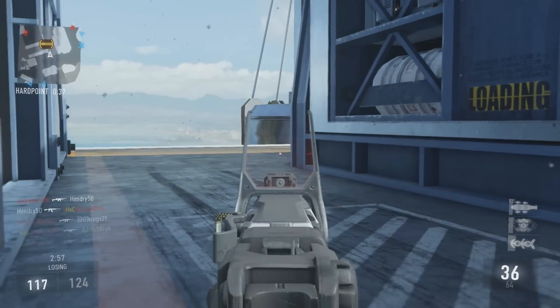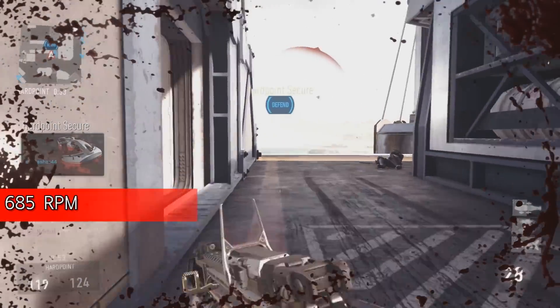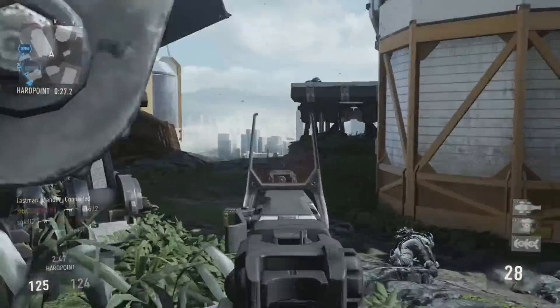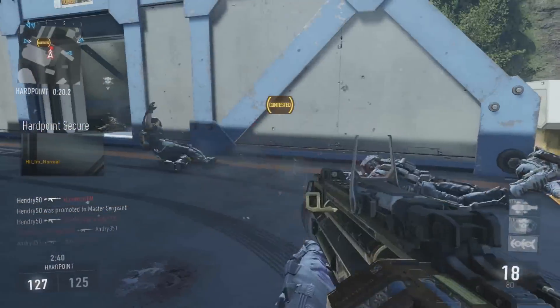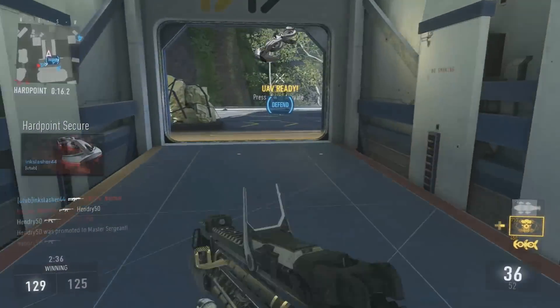However, looking at the bad things: the fire rate is decreased from 800 down to 685. That's a really big decrease when you're talking about a burst fire gun — that's huge. On top of that, the fire time is increased by 0.01, which isn't good at all. That means the time it takes for you to squeeze the trigger and for the gun to actually shoot in-game is a little bit longer.